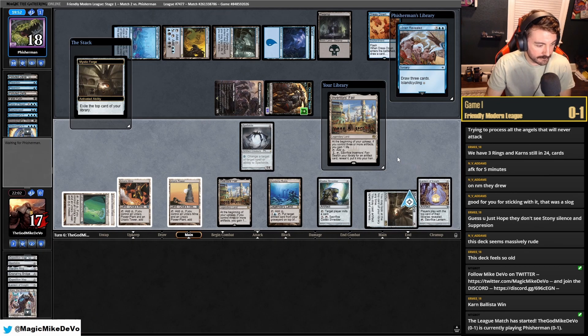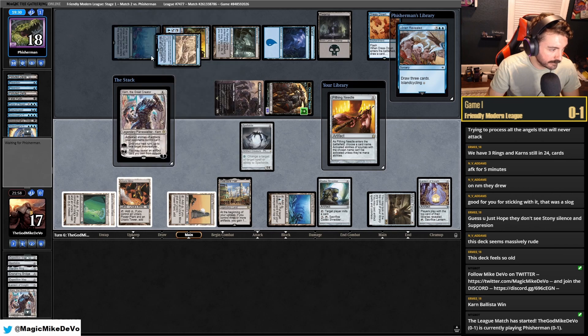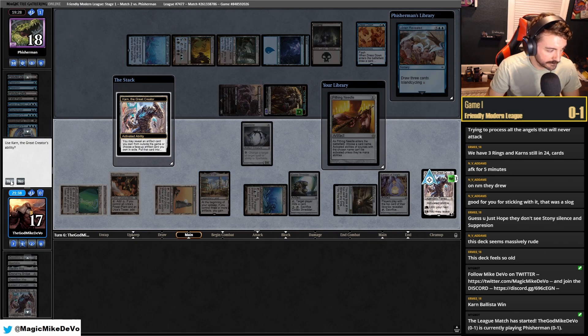Let's play a land and get rid of Inventor's Fair here. Then they have one card in hand. And a Needle — what do we needle here? Do we just need Atraxa? Do we just get Bridge? I guess we just get Bridge. I don't know how they beat Bridge. Get Bridge.